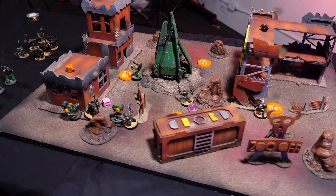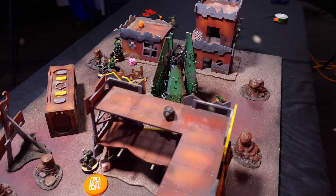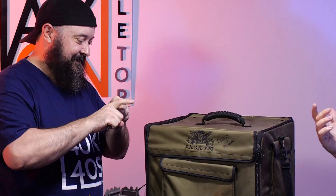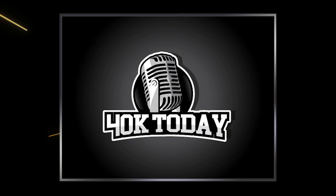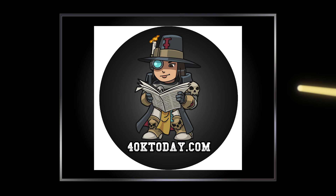At the end of turn four and the end of the game, Steve scores nine points to JT's twelve — JT wins on objectives! It was a close turn four but with some fancy footwork Steve backed away and was outscored right at the end. JT isn't taking home the Salamanders today though — he has to sign Steve's army bag, joining the ever-growing wall of shame. A huge thanks to sponsor 40k Today, a fantastic daily podcast covering hobby news and gaming updates. Check them out wherever podcasts can be found.